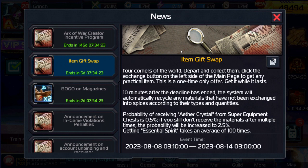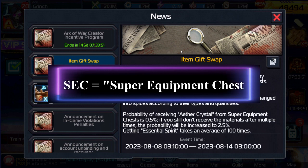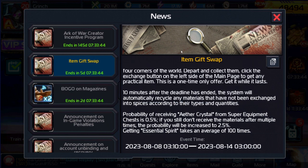As far as this week's events, up on the screen we've got the Item Gift Swap. There's been a lot of confusion about the percentages. People have been asking me what are the percentages — I've seen people in Discord asking. The percentages are never going to change. If the probability is 0.5%, like it is on the screen right now, it's going to cost you 200 SEC. If the percentage is 0.3%, it's going to cost you 333. Those are the only two options I've ever seen, and I'm pretty sure those are the only two options you're ever going to get. We've also got a BOGO on magazines.